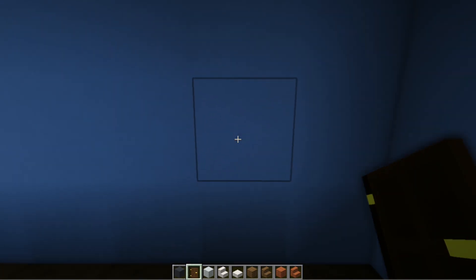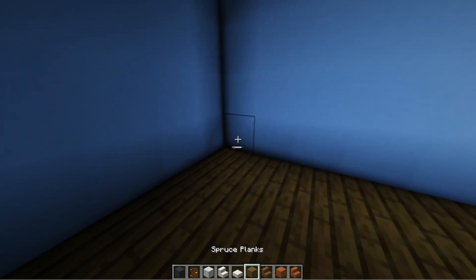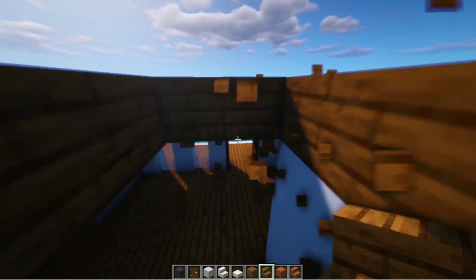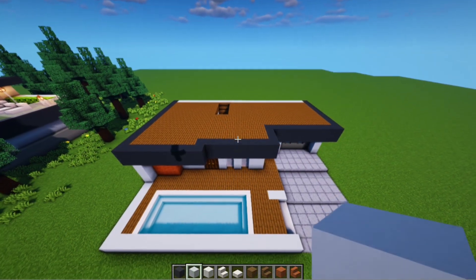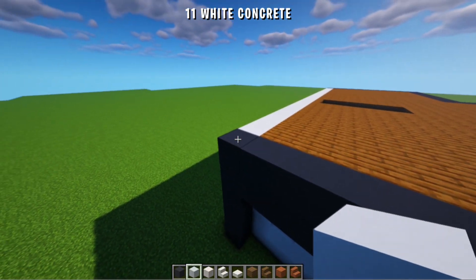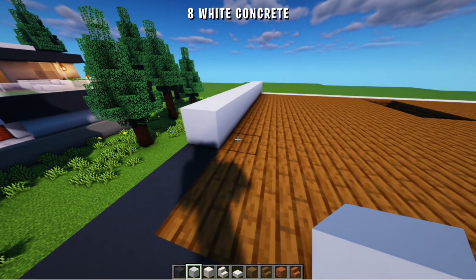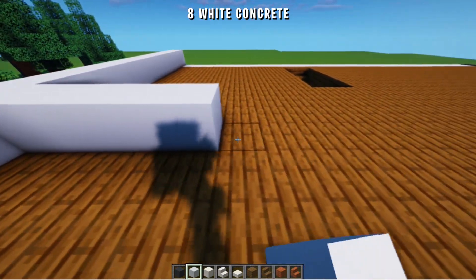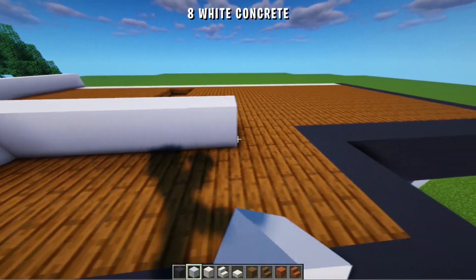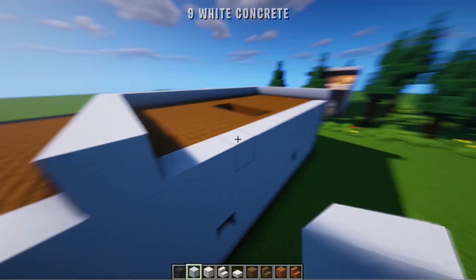And here also for access to the garage. Next you just make the stairs as usual. And the stairs look like this. Okay guys, next we will make the building pattern for the 2nd floor. Starting from this corner, we add 11 white concrete blocks to the front. Then to the right we add 8 more blocks. Then in front we add 1, and we continue 8 more blocks. Then to the back we add 9. And we connect them.